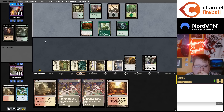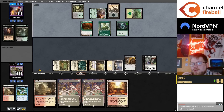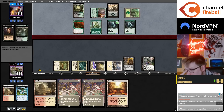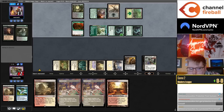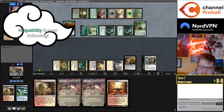Should Yawgmoth be able to put a counter on himself? I don't think I would add that to Yawgmoth. It can't because it has protection from humans, and Yawgmoth itself is a human, which makes it weird. No Solitude at the top — we're going to game three.